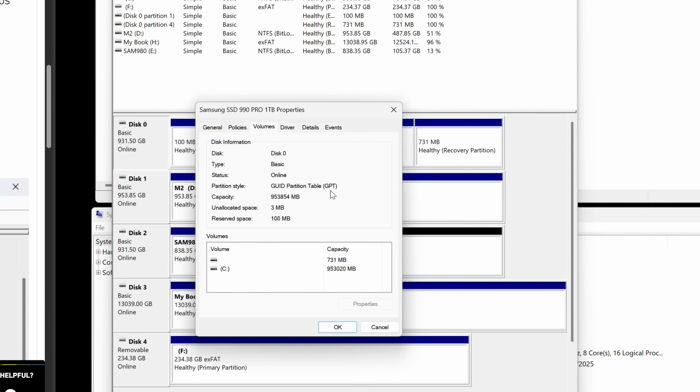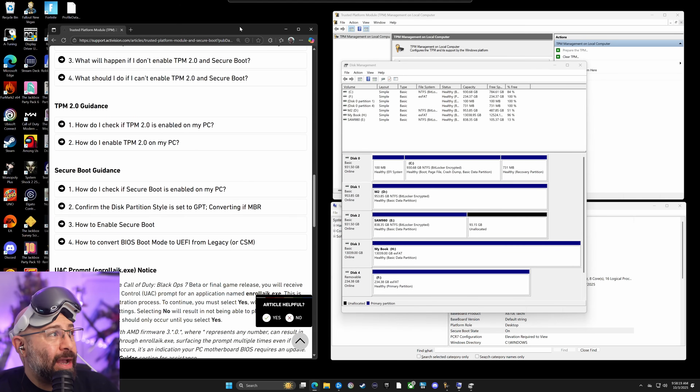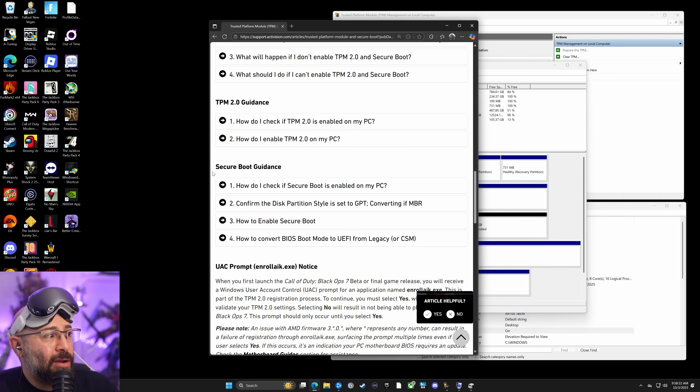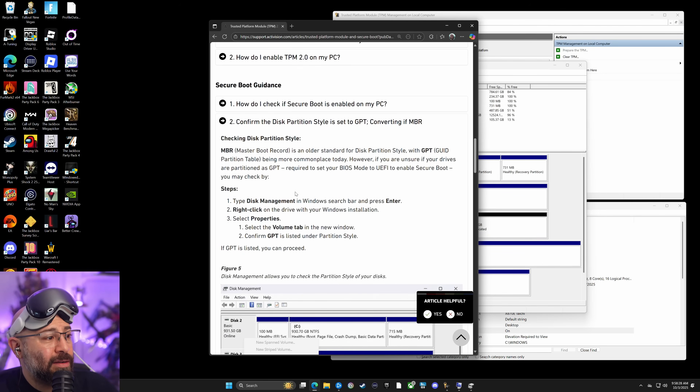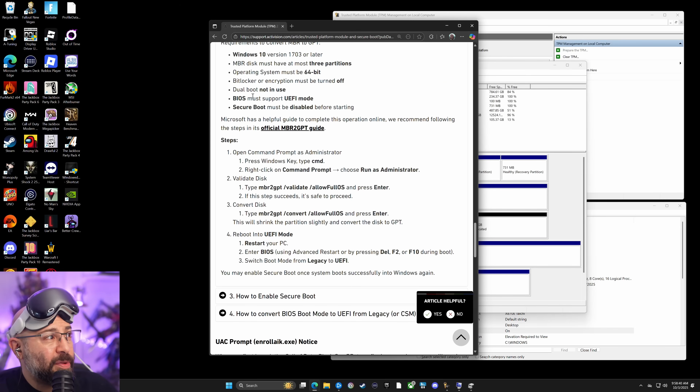The Partition Style needs to say GPT. If yours says GPT, you're good — skip to the next chapter because you don't need to convert anything. If yours says MBR, we're going to go over the steps you need to follow to convert your drive to GPT. It's not bad. Go back to the Activision support guide, under Secure Boot guidance where it says 'Confirm the disk partition style,' scroll down, and it'll tell you that if MBR is listed instead of GPT, you need to convert your disk.